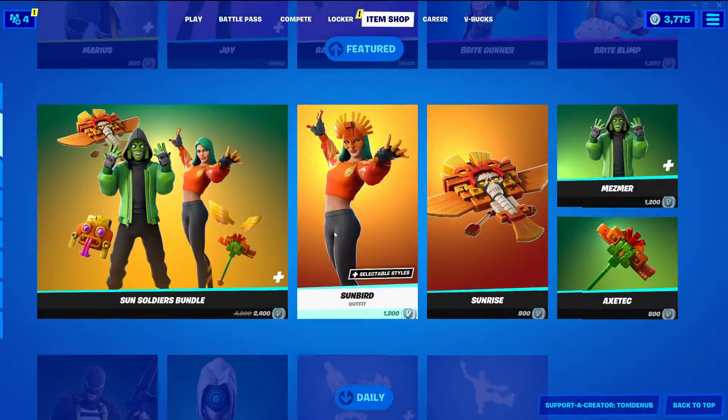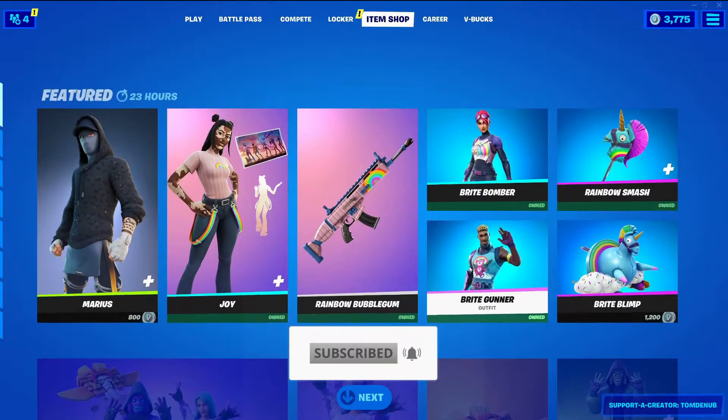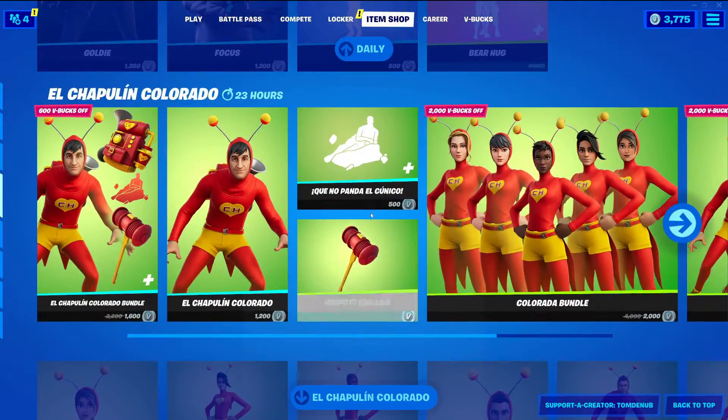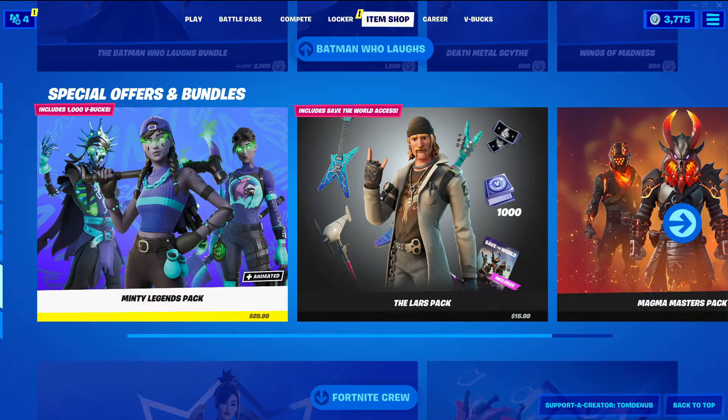It looks like we have Marius returning, as well as Joy — those are some of the skins at the top. The Sun Soldiers bundle did return; that's a really popular bundle. And it looks like the Mint 2 Legends pack hasn't left. It was kind of weird — two days ago it came out, and then in between that Item Shop change it actually left, and then it came back with a trailer, so I guess yesterday was its official release.